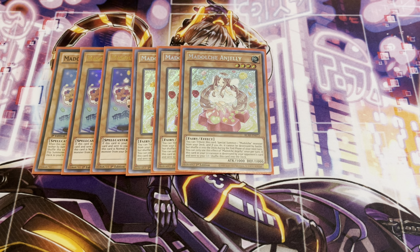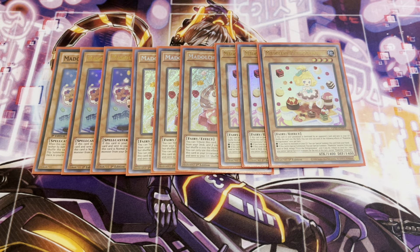Next up, three copies of Madolche Petting Sessor. If you have no monsters in your graveyard, you can special summon this card from your hand. And if this card is special summoned, you can special summon one Madolche monster from your hand or deck except itself, and if you do, increase this card's level by one. You're going to use this to summon out Pudding Sess, giving you an easy Rank 5 just like that.